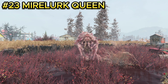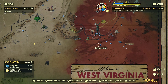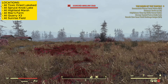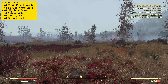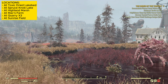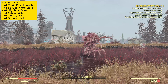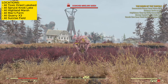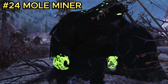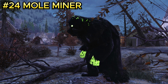Enemy number twenty-three is the mirelurk queen, basically a mirelurk on steroids and about ten times bigger. This enemy is located at Sunrise Field. When you first spawn in, the mirelurk queen may not be there right away, so jump into the pond area and she will randomly leap out — it's very startling. There is only one at this location.